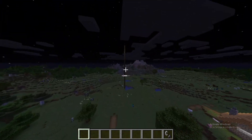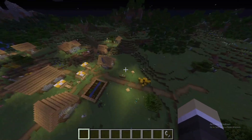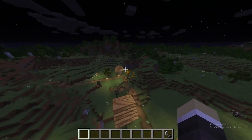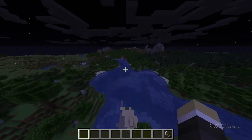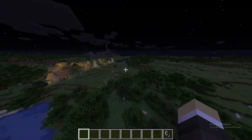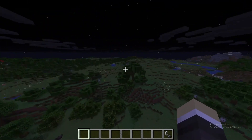Right off the spawn, you come right over here. Literally right here is a village. You can easily get bread from the wheat. There's definitely enough beds here to kill the ender dragon. There's also, if you want to go over there, you don't have to — there's a gold block and a chest with two obsidian, the fake portal.